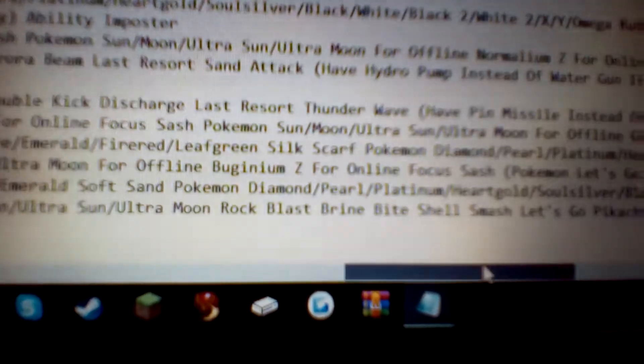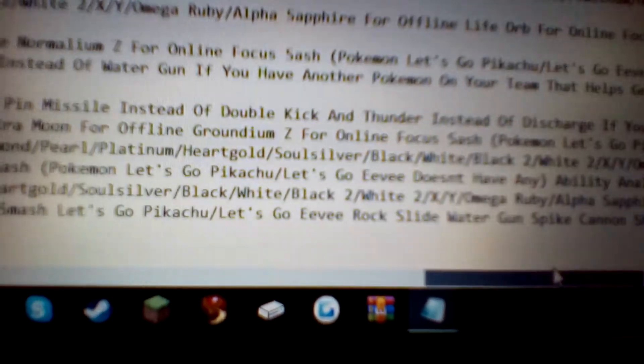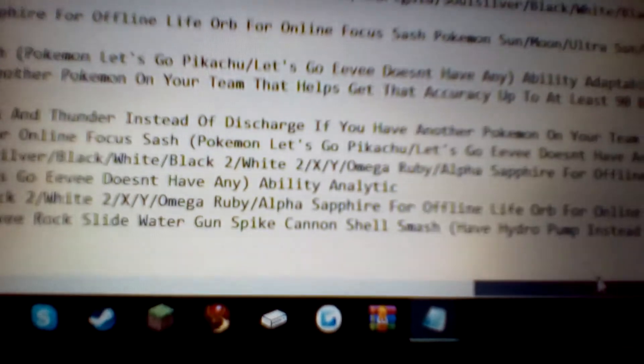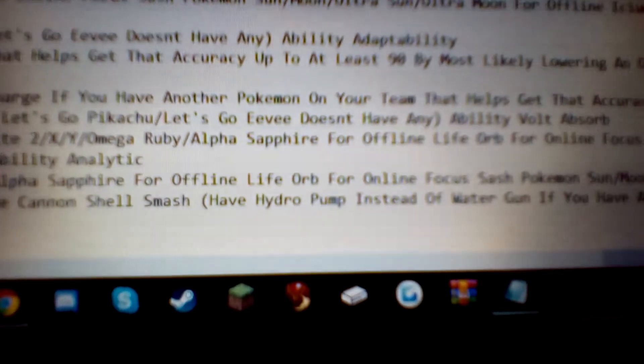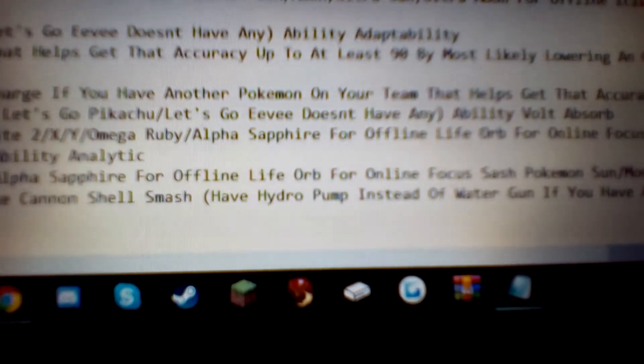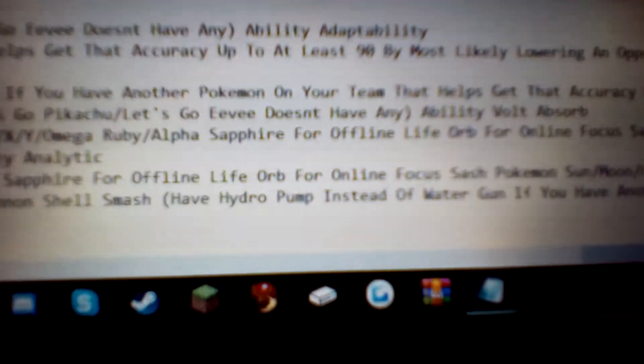Then for Pokémon Diamond, Pearl, Platinum, HeartGold, SoulSilver, Black, White, Black 2, White 2, X, Y, Omega Ruby, and Alpha Sapphire — for offline you want the Life Orb. The Life Orb boosts the power of Physical and Special-type attacks by 30%, but every time you do damage you'll be taking a bit of damage to your own health as well. So you'll be doing a lot more damage with all your attacks, but you'll be taking recoil damage to a certain amount.